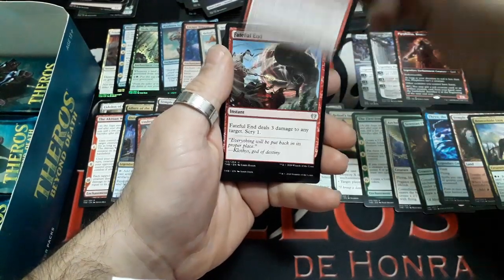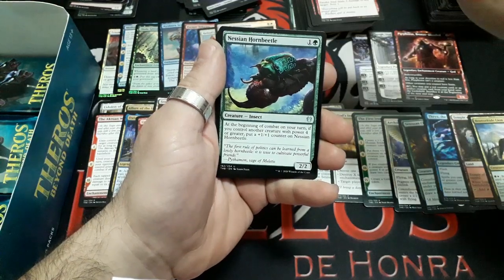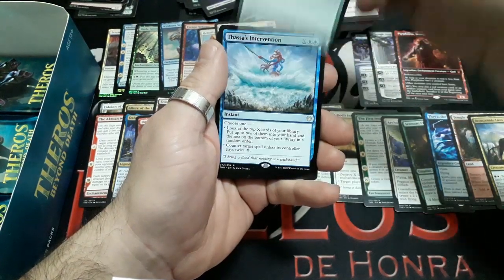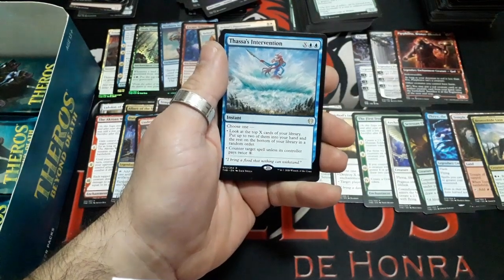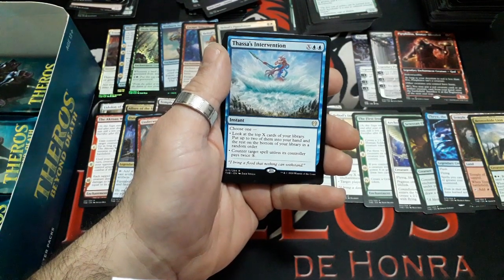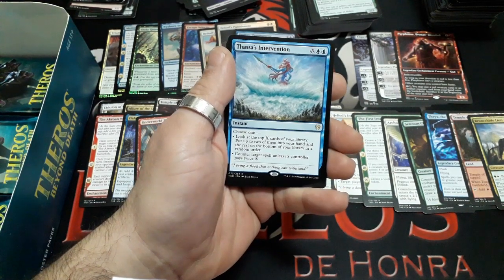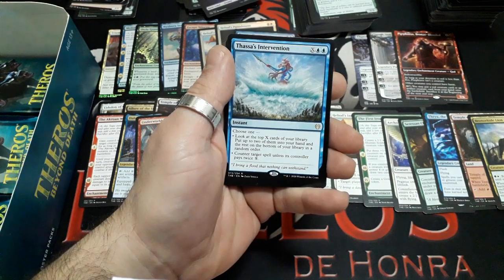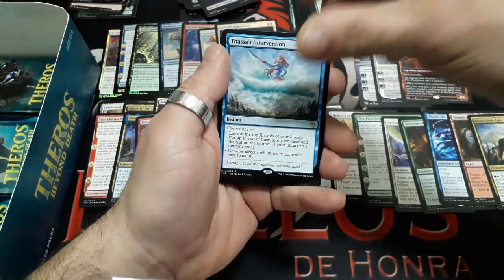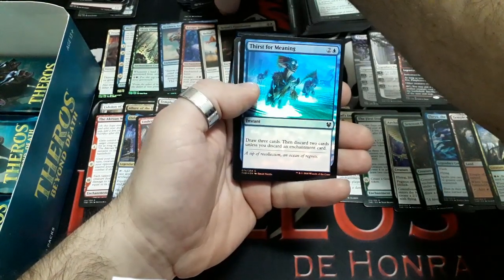Booster twenty-four: Heroes of the Reveal, Fateful End, Nessian Hornbeetle. And our rare: Thassa's Intervention — X and two blue. Choose one: look at the top X cards of your library, put up to two of them into your hand and the rest on the bottom of your library in a random order; or counter target spell unless its controller pays twice X. Nice card. We have a Plains and a Foiled Thirst for Meaning.